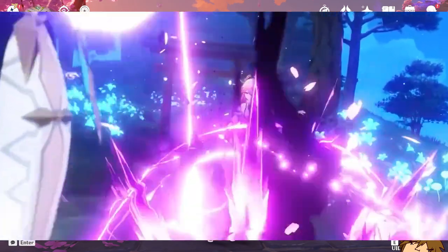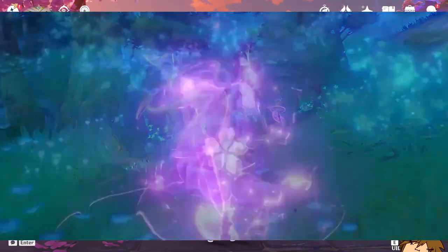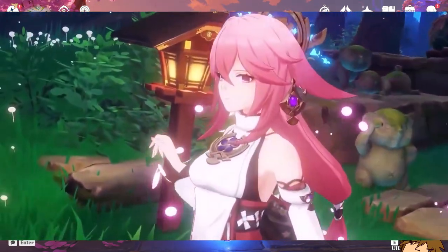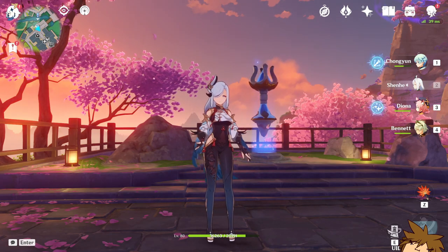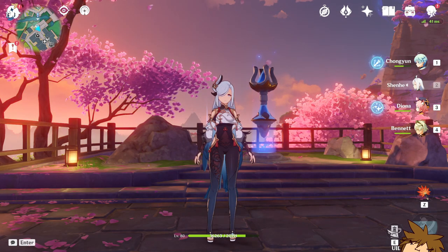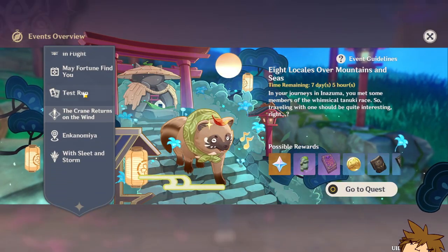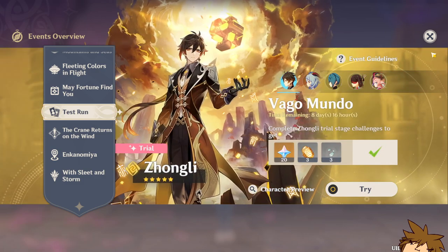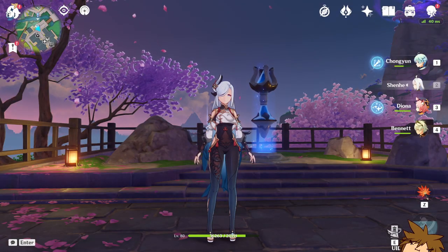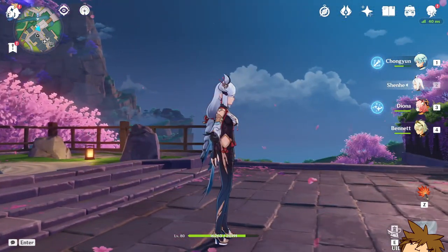Before she arrives, I recommend everyone watch videos on Yae Miko before deciding to pull. You don't have to watch mine specifically, but I'd appreciate it. Also, make sure to do the trial run — there are always trial runs for new characters in Genshin Impact. Go to your Events Overview, click on the Test Run tab, and you can see every character in the event banner. This gives you a feel for Yae Miko's playstyle before you commit to pulling.